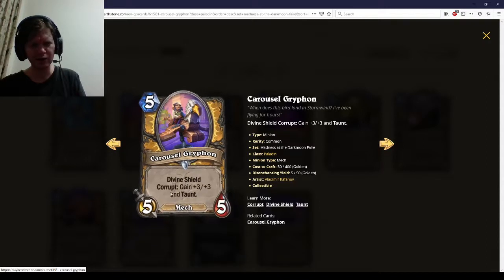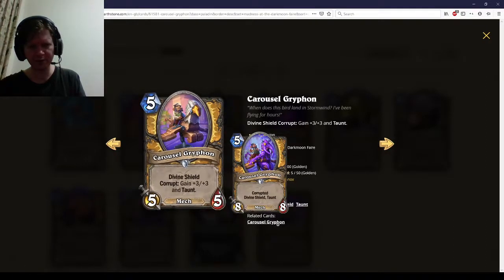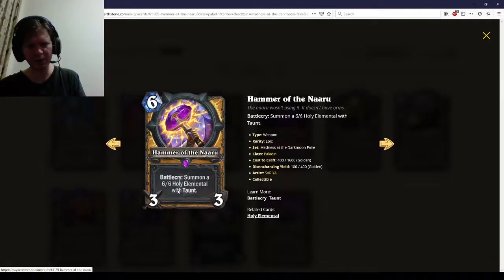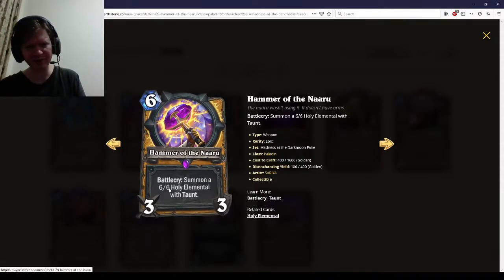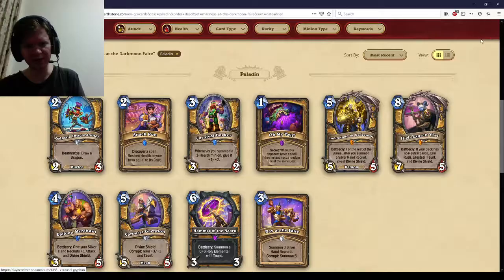Carousel Griffin — like, I'll go over the scores — but yeah, Carousel Griffin here never should have been printed. And it has Corrupt, and it can be Corrupted by Hammer of Naru, another card that should have never been printed. So, as is tradition, Paladin got that.